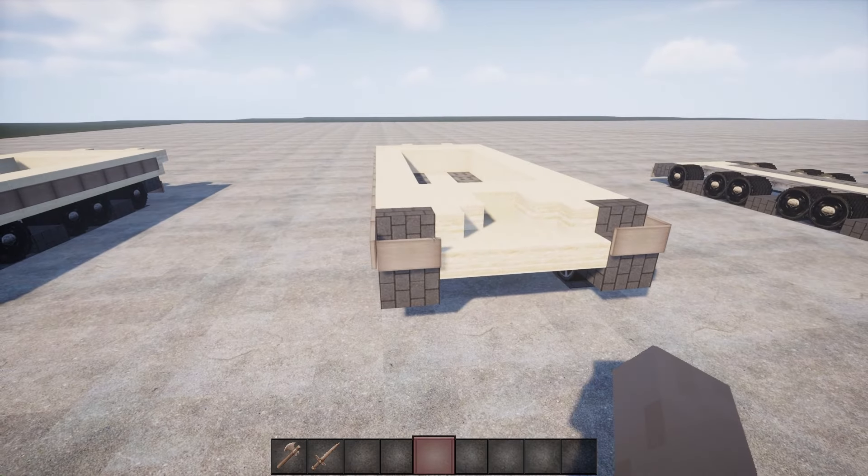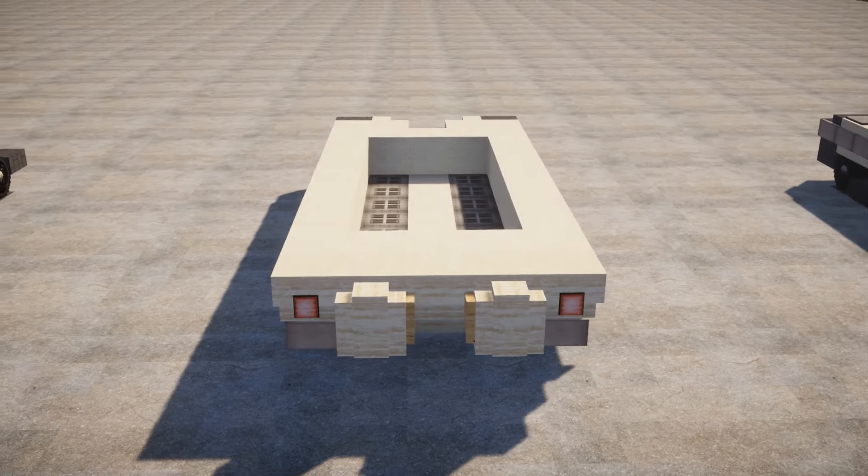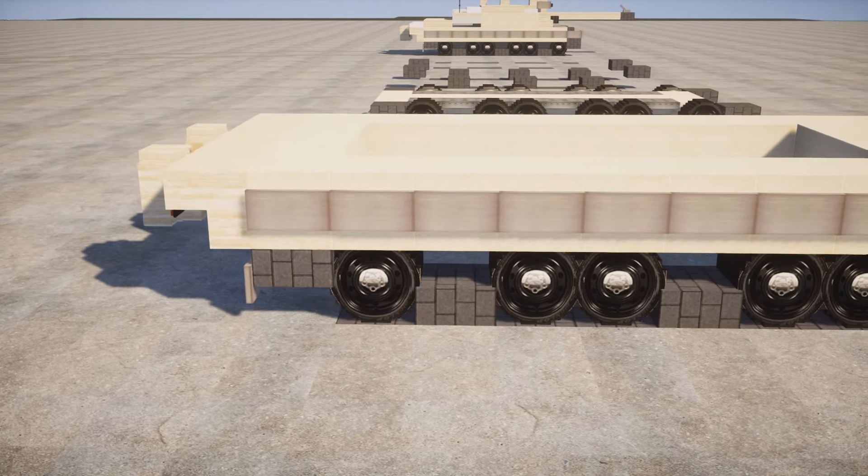Step 4: place sand blocks on the sides of it, followed by a sign at the back. I will use stairs, as you can observe in the video. Also a sand wall plus redstone.